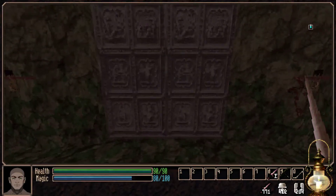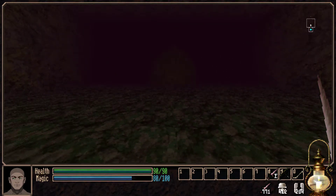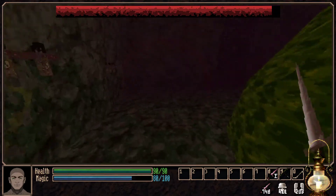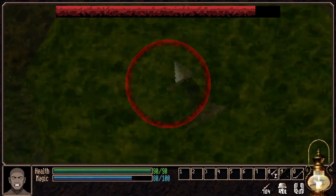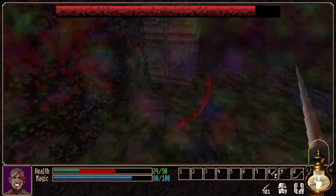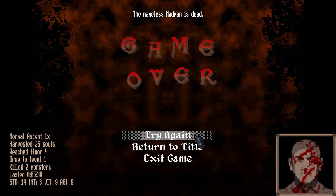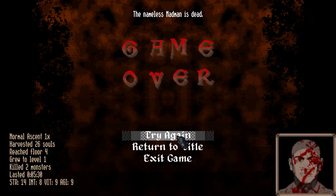We're already on floor four. The demo only comes with one world and it looks like we are at the boss already - that was a very simple world. It looks like a big blob of some kind. I'm trying to stab it, maybe I need a range tactic. Oh, he's confused me so all my keys have gone the wrong way - that's just brilliant! I really like this game because it just throws the most crazy things at you.